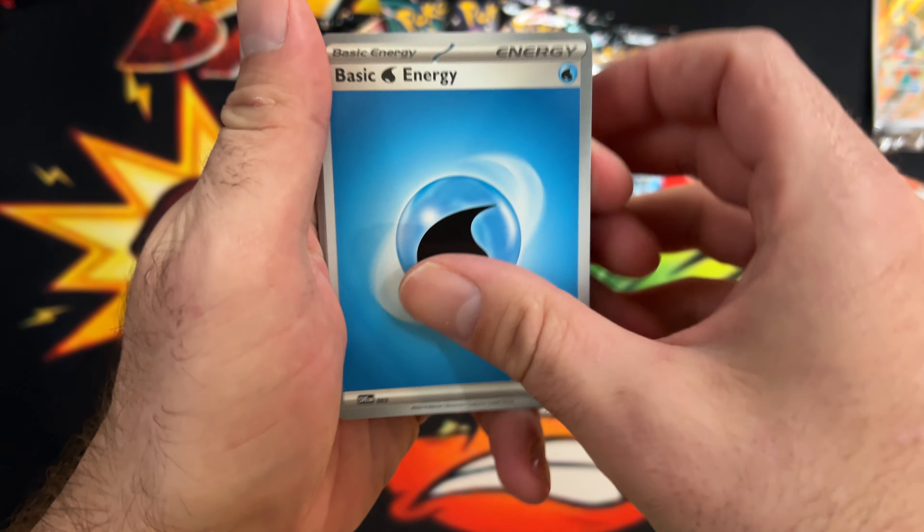Pack four: Sharpedo, Clobbopus again, Varoom, Mankey, Gengar, Bellibolt — oh! We got a new shiny, a new EX already! What a box, I love it — Iron Thorns and Toedscruel too. That's so great! We'll set that one aside, sleeve it, and put it into the binder.